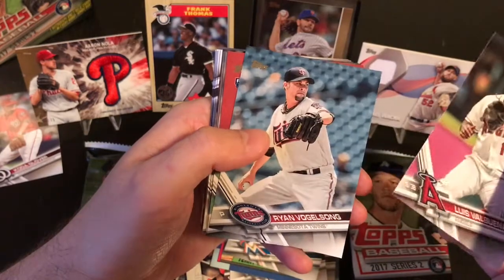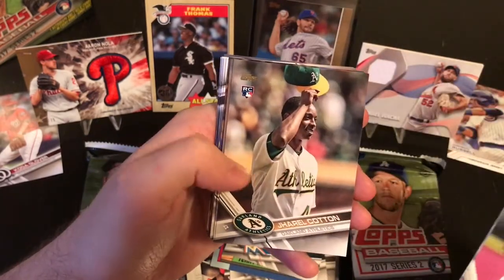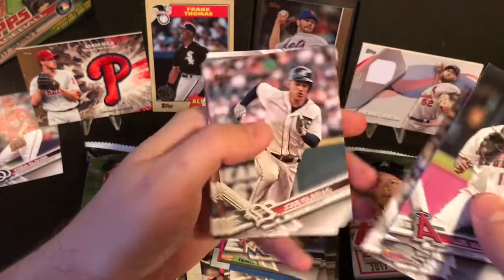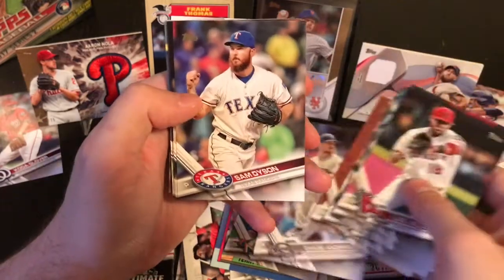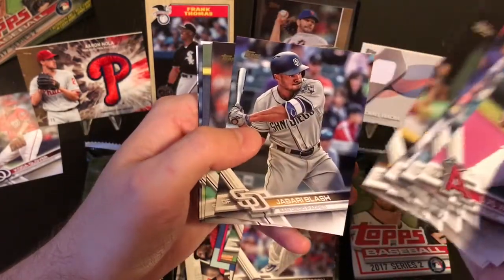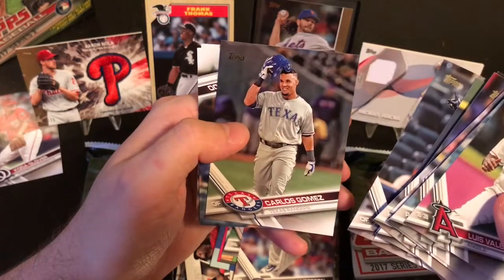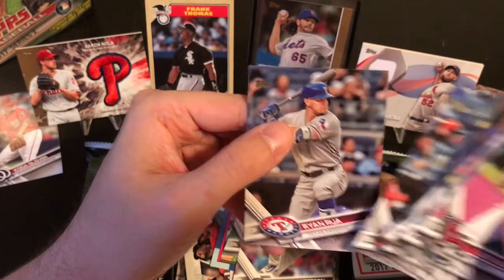Luis Valbuena, Ryan Vogelsang, Hunter Renfro Rookie, Jarrell Cotton Rookie, J.A. Happ, Sung Hwan Oh, Jose Iglesias, Devin Travis, Chase Anderson, Sam Dyson, Adam Frazier, regular Jabari Blash, Mark Melanson, Jed Jericho, Nick Franklin, Carlos Gomez, Manny Machado, and Ryan Rua.